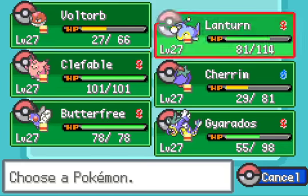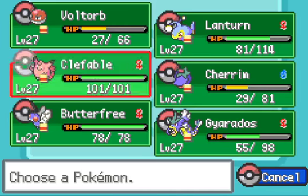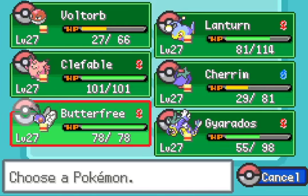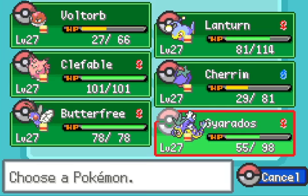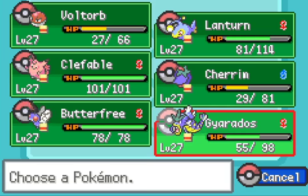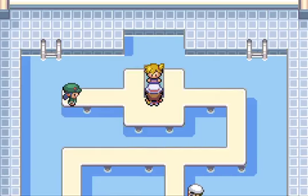Another really good thing to have in this fight that I didn't bring is a Dark-type pivot for Starmie, so that you can go into it on Psybeams, and then switch back into Lantern on a Water move — so if you knock out Floatzel with Gyarados like I did, you can switch into Houndoom on the Psybeam, and then back to Lantern on the Bubble Beam to preserve its HP. Anyway, I hope you guys found this video informative. Leave a like if you enjoyed it, and have a wonderful day.